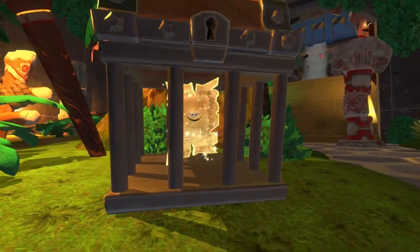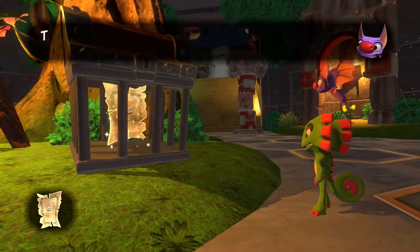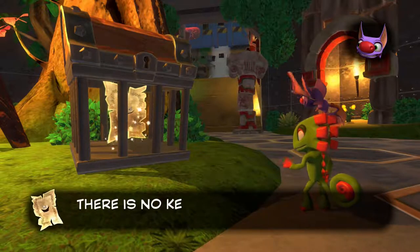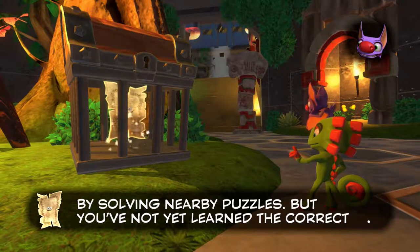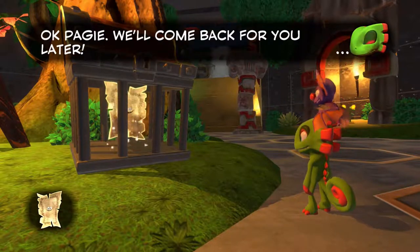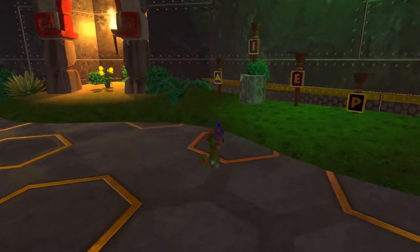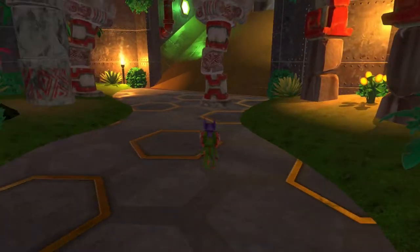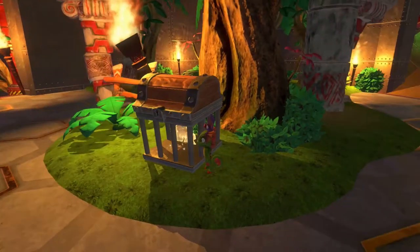I do like that actually. We have to find a key. Keys are unlocked by solving nearby puzzles, but you haven't learned the correct move. That's okay Pagey, we'll come back for you later. So one of the things I love most in old cartoons and video games is when someone's trapped in a cage that they could absolutely just squeeze out of — yeah, including this piece of paper.